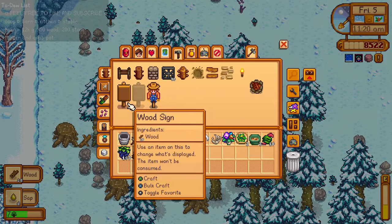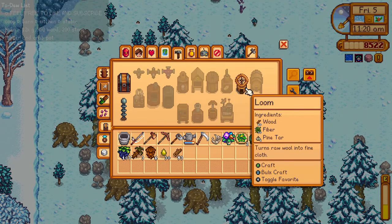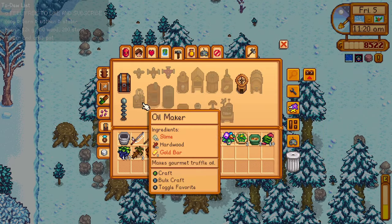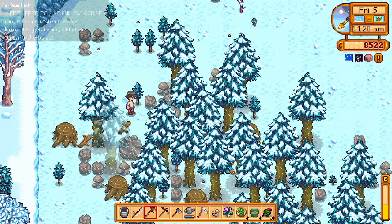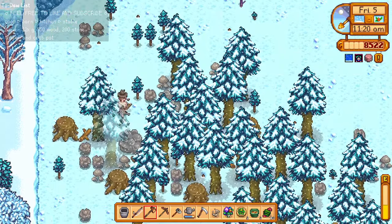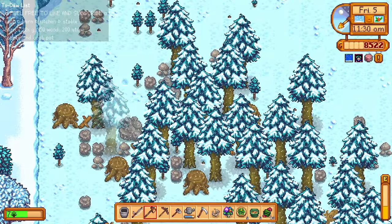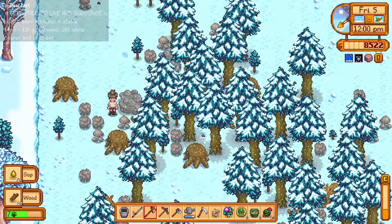We need a copper, but we could craft the loom — it turns raw wool into fine cloth. I don't have wool yet, no sheep yet, maybe if we expand the barn. The lightning rod collects energy from lightning — maybe on a rainy season it's gonna be very useful, it's gonna collect lightning. That's gonna be cool.